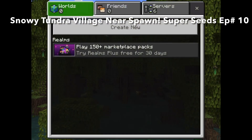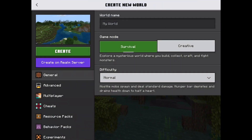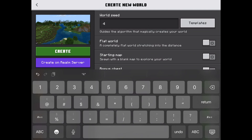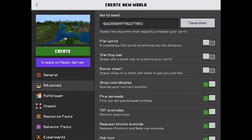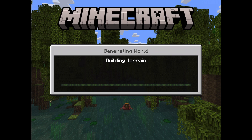Hey guys, welcome back to Sailing Cat Games. Today I'll be showing you a snowy tundra village near spawn — this is episode 10 of the Super Seeds series. The seed is 4262558897702277853. The seed will also be in the description down below. If you haven't already, please consider subscribing to Sailing Cat Games for more amazing content. I can't believe we're already on episode 10 of this Super Seeds series.